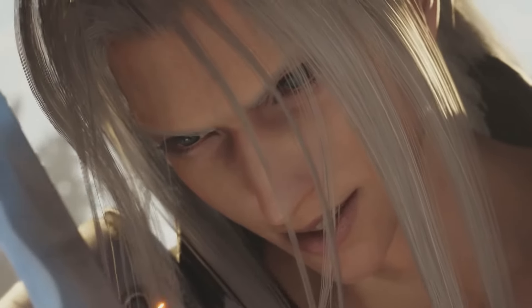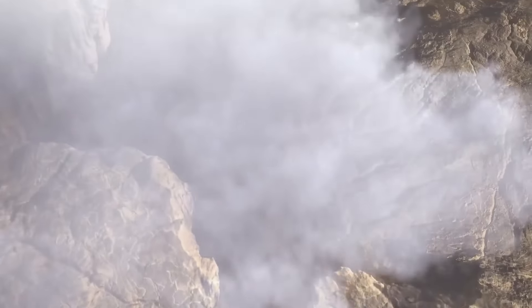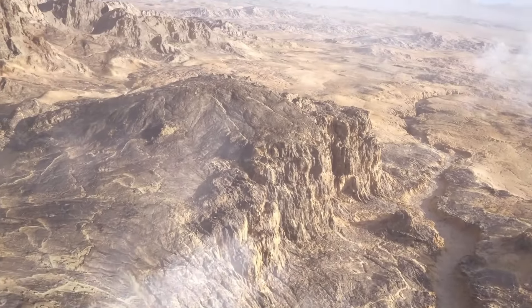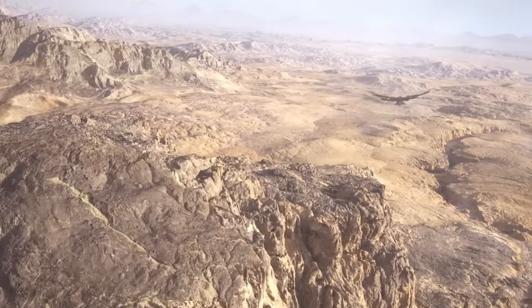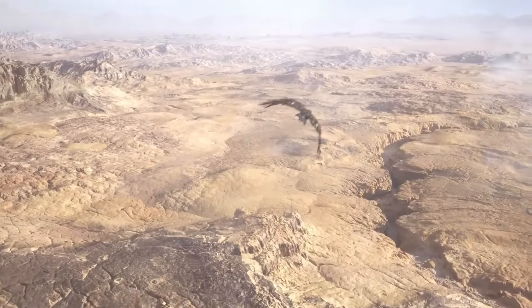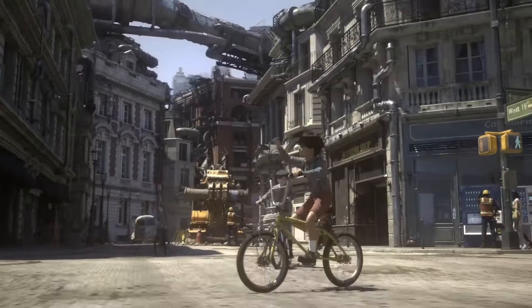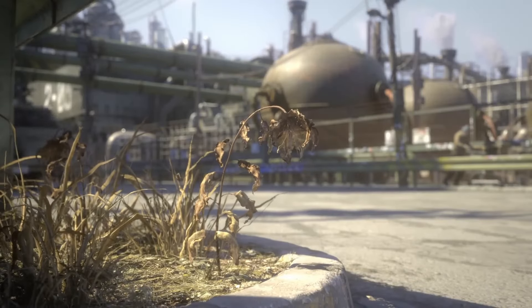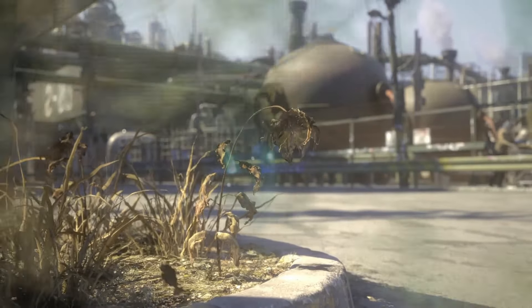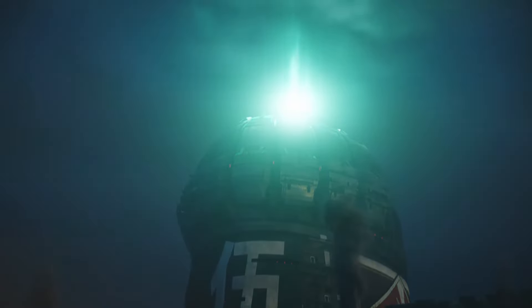When it comes to how we're going to start Part 3, we have to look back at Remake and Rebirth. Remake was always going to start the way it did — with the shot of Aerith, then the zoom out above Midgar, then Cloud jumping off the train and the bombing mission. The very first thing we see is a flyover of Midgar showing the repercussions of Shinra — wilted flowers, and then the Mako reactor pumping out Mako energy.